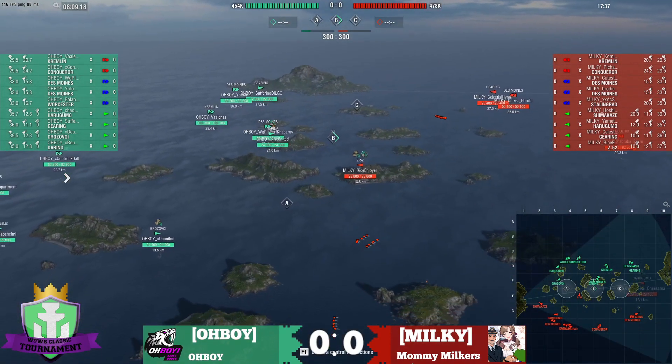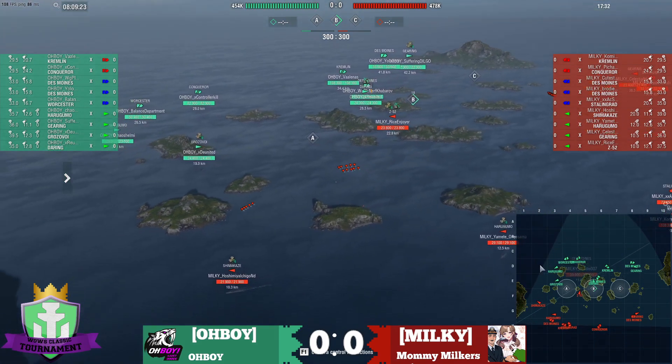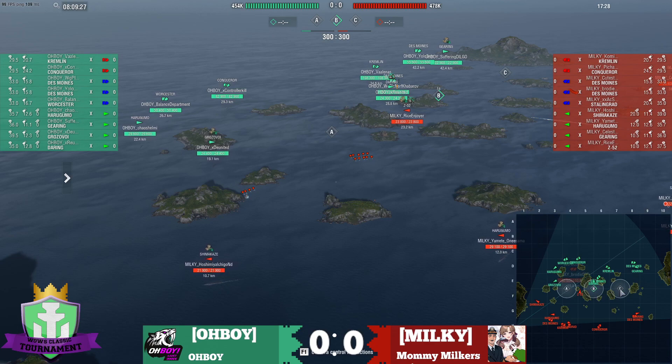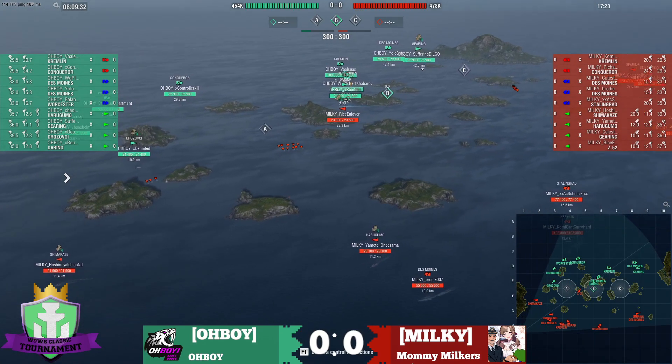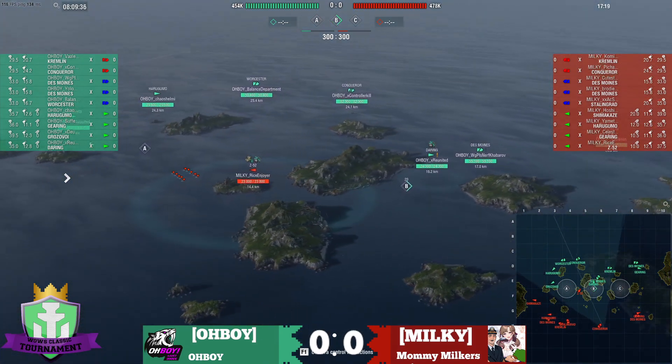Meanwhile, you can see the play is the opposite for Oboi — going for B and C. Typically that's the better play because B and C, you can support each other. A, you're really isolated. These islands here along the 5 line really isolate you from the rest of the map. Wargaming changed this layout for The Last King of the Sea, adding a home cap for each team, which did have its desired effect of changing up where people go.